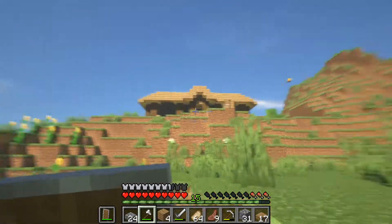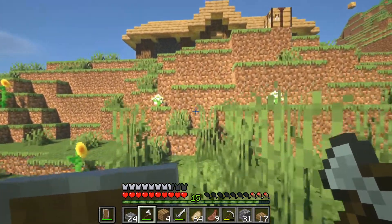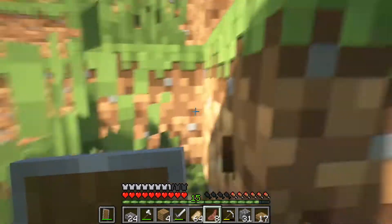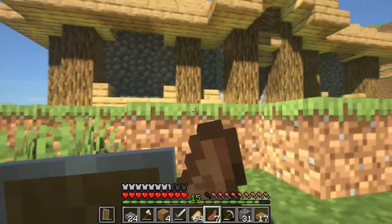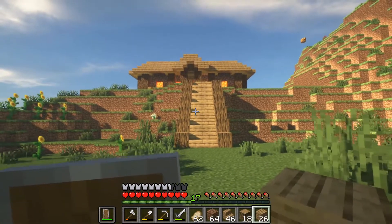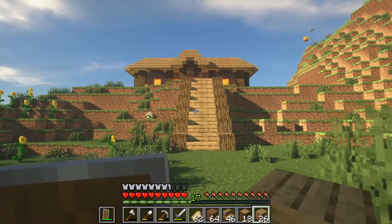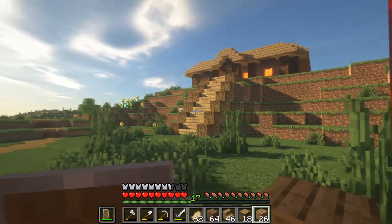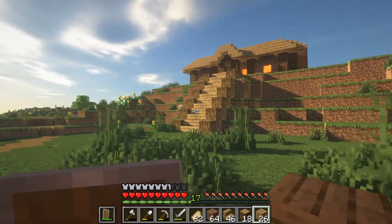I'm thinking about putting a bookshelf in the middle of each of the cobblestone sections to indicate this is like the wizard's place — or the bookshelf place. Inside, I obviously have to put flooring. After a while of building, I finished the enchantment room. It's a very simple house, but it definitely gets the job done, and I think it fits in with the rest of the world.